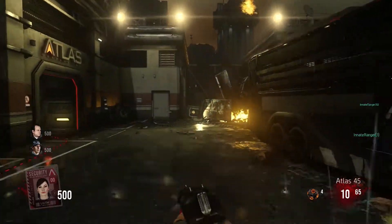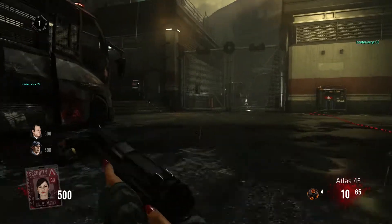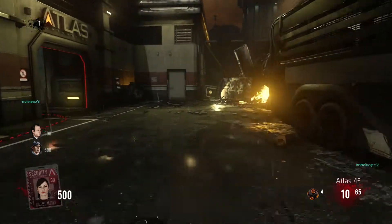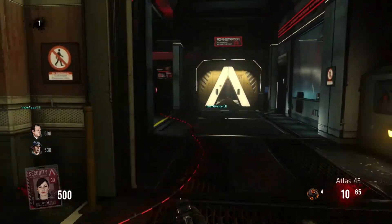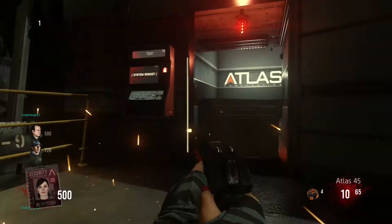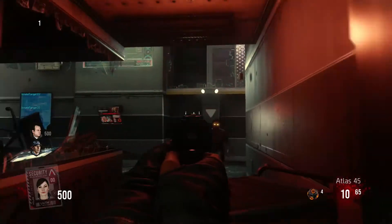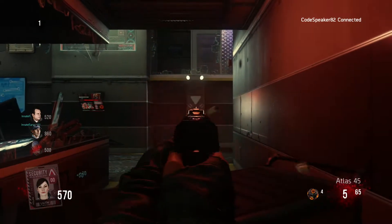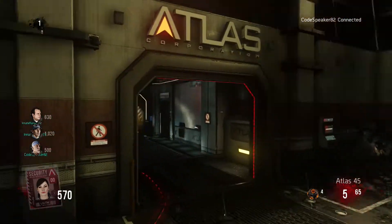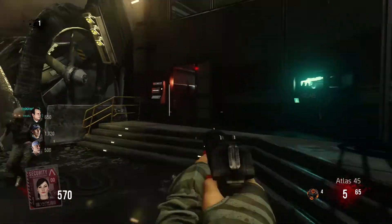Here we are in Call of Duty Advanced Warfare. As you guys can see, we have no exo suit right now like we would in multiplayer. It's up to us to go without anything. I believe we're playing as the girl character — I actually don't know who the characters are in this game. I'm not sure how long this video is going to be; it might be separated into multiple parts depending on how well we do.